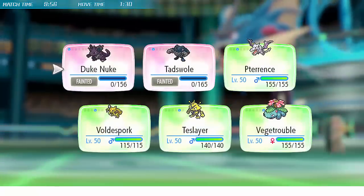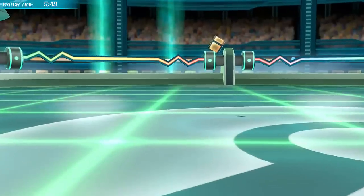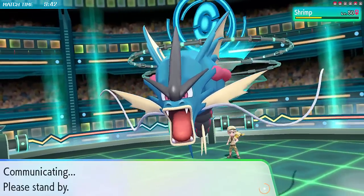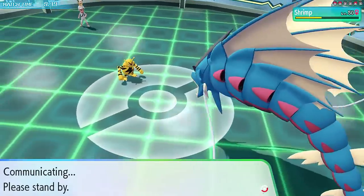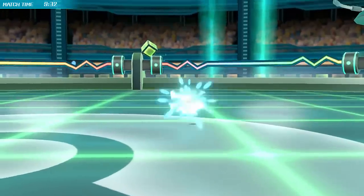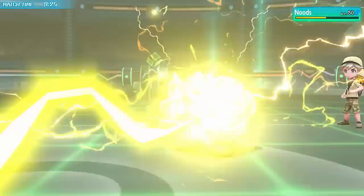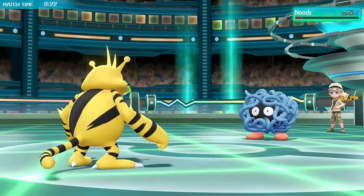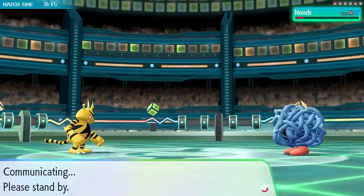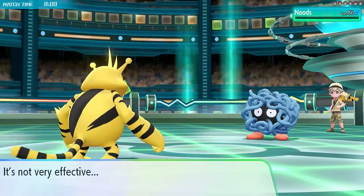My Nidoking goes down to Gyarados's attack, but I've got really nice damage on that Gyarados now and I've put it in range of Electabuzz. Electabuzz is looking great here - I can go for a Thunderbolt and pretty much guarantee a KO. I definitely two-hit KO Tangela and I'm pretty sure I two-hit KO Dragonite too. I outspeed everything at this stage so Thunderbolt basically guarantees a knockout. Teslea does a lot of damage to the Gyarados - that was a resist but it really isn't much of one.